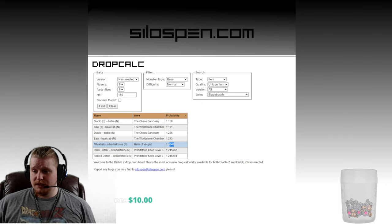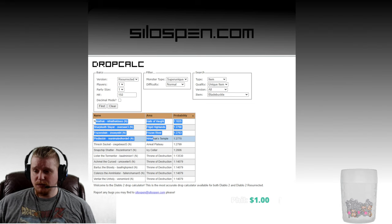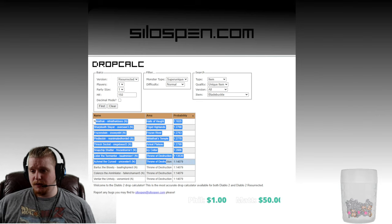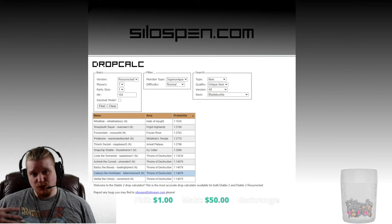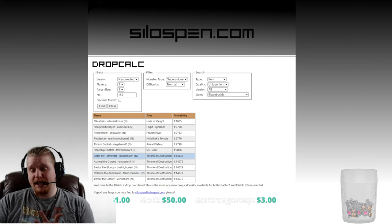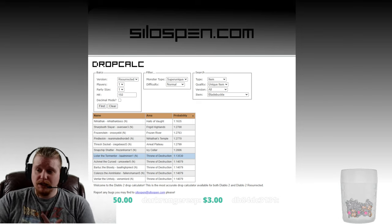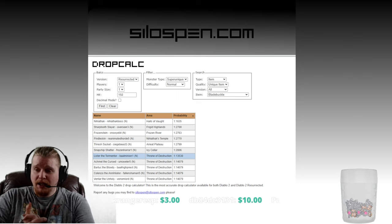Nihlathak has a 1 in 6,448 chance. And then we have the super uniques: Nihlathak, Sharptooth Slayer, Frozenstein, Pindle, Thresh Socket, Snapchip, Lister, Achmel the Cursed, Bartuc the Bloody, Coldworm, Annihilator, Ventar the Unholy. So basically a lot of monsters toward the end of the game — we're pretty much looking at Act 4 and Act 5 only, and specifically a lot of the super unique monsters in Act 4 and Act 5, and then of course Baal and Diablo.